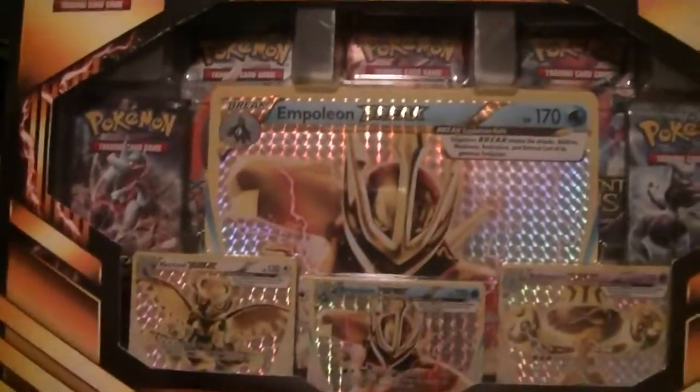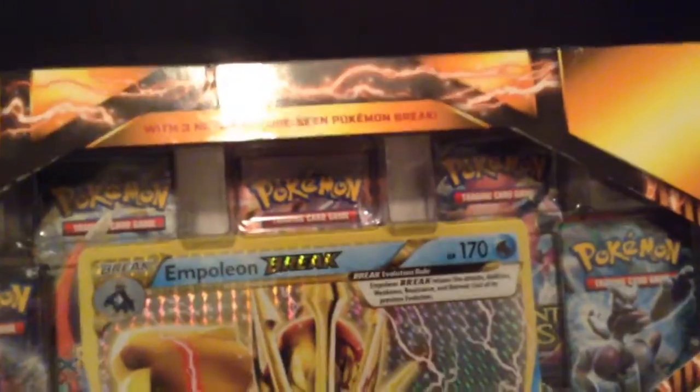Let's get to the unboxing. Alright guys, I am back. We got this amazing Break Evolutions Box. Now let's open it. This is, I do believe, Part 4 of Looking for the Break Cards. We automatically got 3 of what we needed, so that is always a good sign.